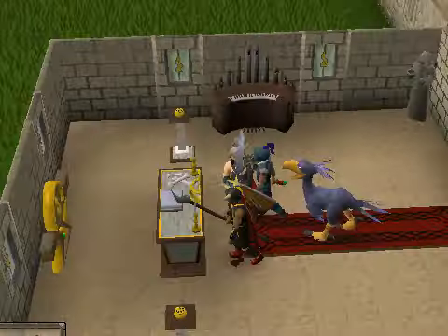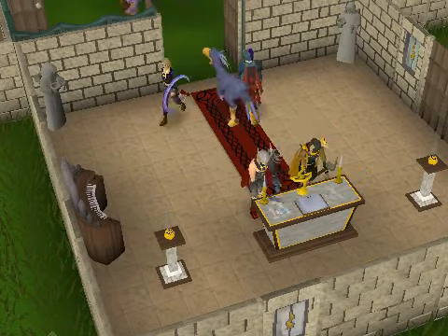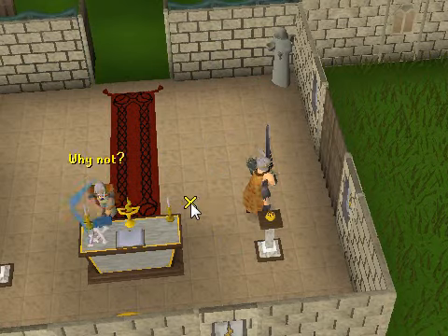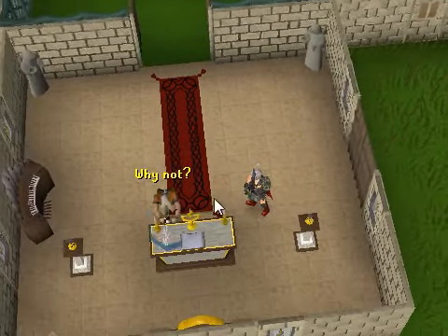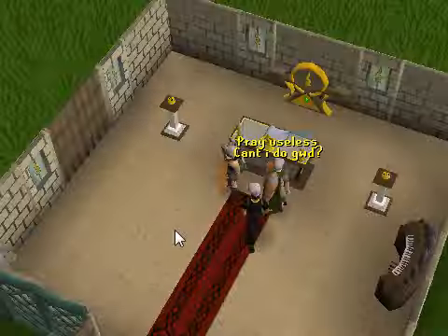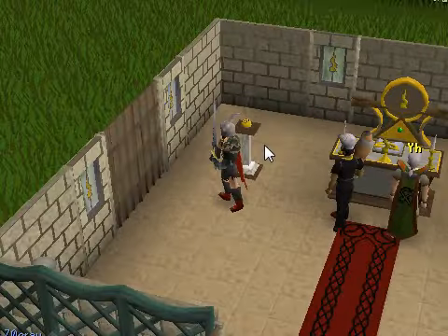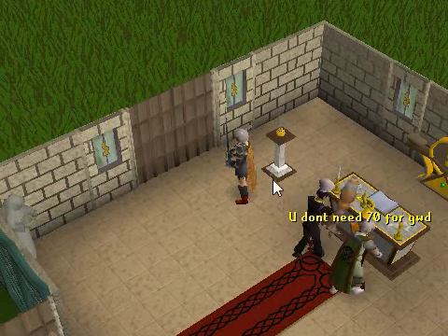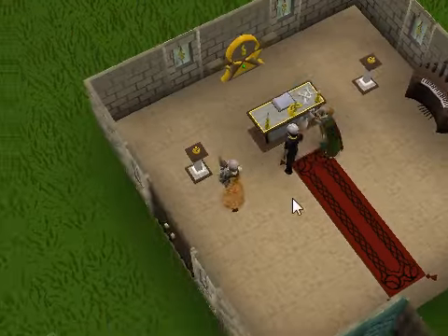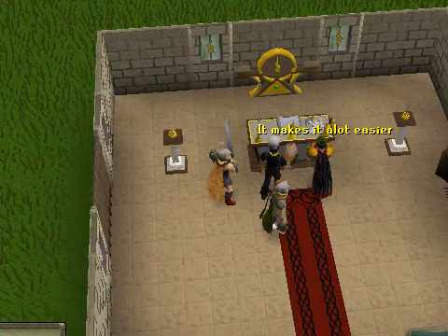Once you've used all your dragon bones, teleport back to Edgeville and repeat the process. The reason I bring a marantal is to max out my prayer experience — it makes it a lot easier and will cost you less money than without it. Let me just show you: teleport back to Edgeville and then you're done.